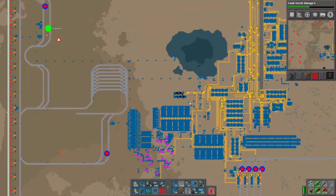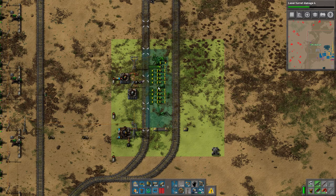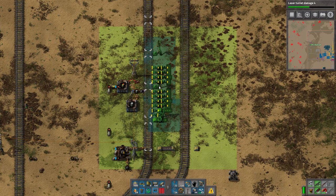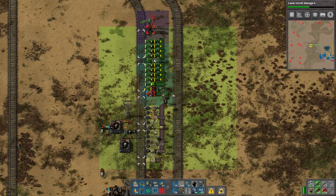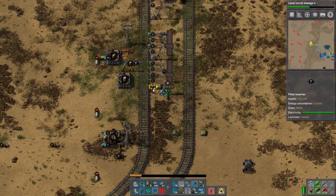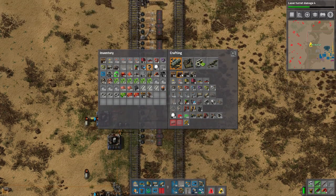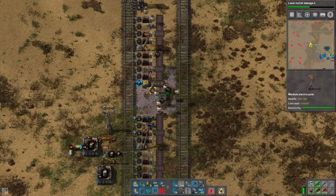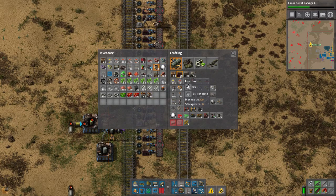Now we begin on this stuff. I think I already made a blueprint for this layout, and it's kind of going to work like this. We can copy and paste it again later. Because we're doing reverse trains now, it's going to be our new layout. We need a lot more inserters here — two more of these.